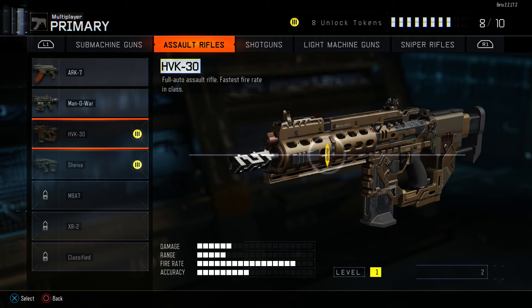The HVK-30 — fully automatic assault rifle, fastest fire rate in class. I thought this was gonna be bad, but I actually picked it up in multiplayer and it's really good. The fire rate is so high, but the accuracy is high also, which is unusual — usually when you have a high fire rate weapon the accuracy is bad. The damage is a bit on the low side and range is lower also, so I'd say mid-range is where this weapon shines. I should try this out and bring you guys some gameplay on it.